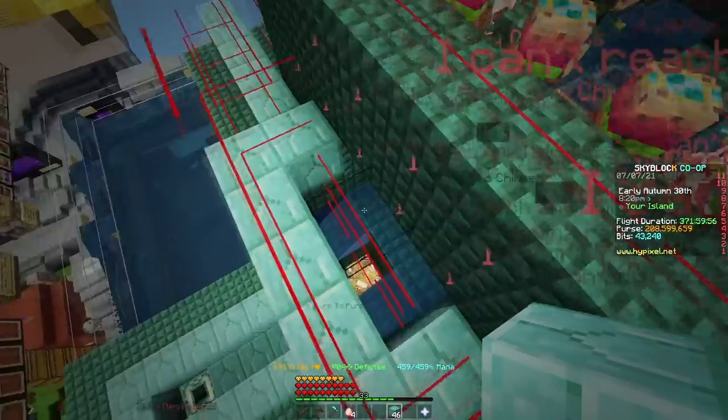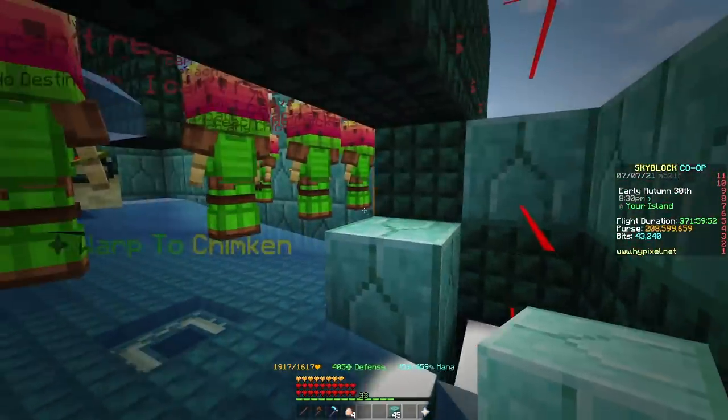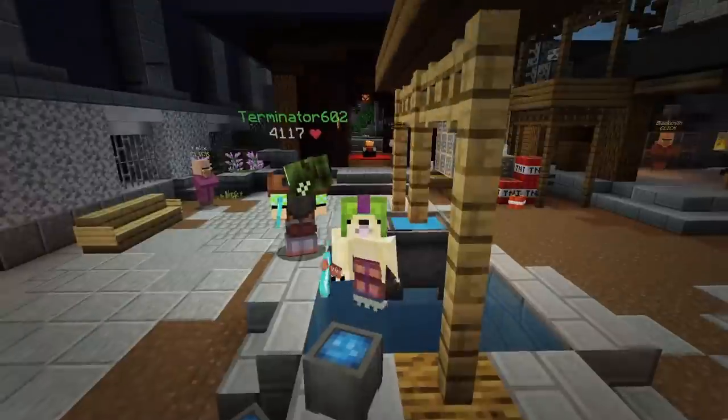If you want to convert the farm to the regular AFK farm, simply fill in the six blocks missing at the bottom of the farm. If this video helps you, please like and subscribe. Happy farming!